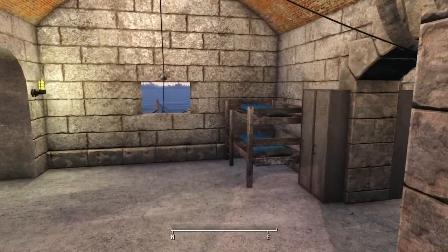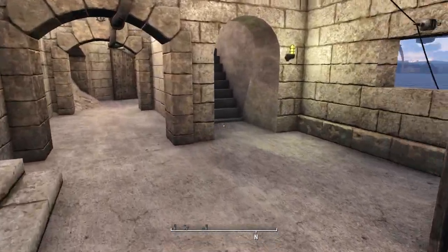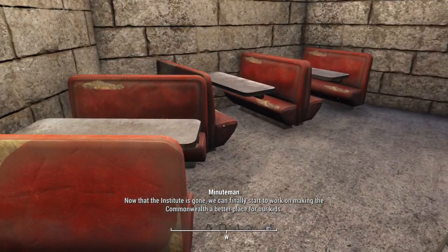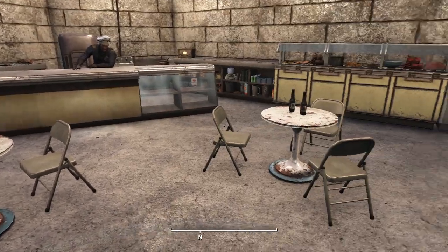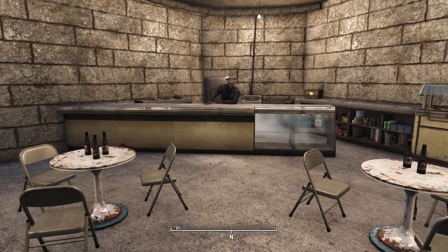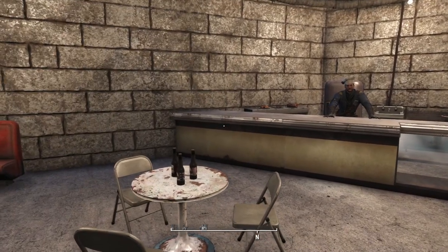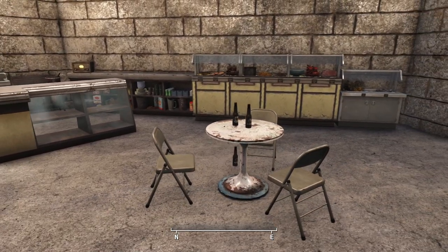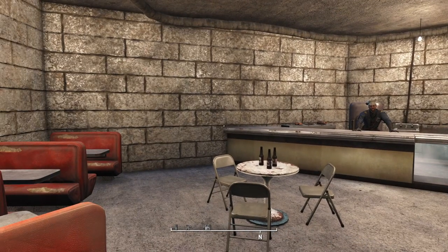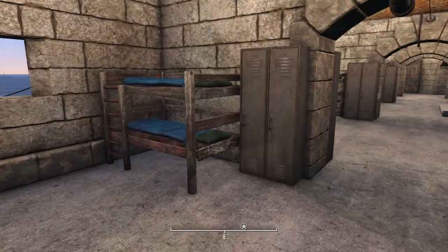Throughout all of the walls here we have loads of different cots and beds for our Minutemen to use. Here we arrive at our mess hall — I tried to make it feel like an authentic diner slash mess hall to feed and ration our soldiers. People constantly come in here to grab some food and drink. It's a rest area for keeping our men fed and watered.